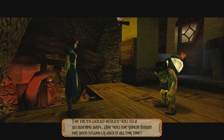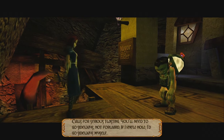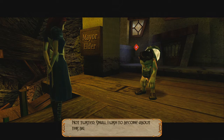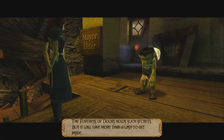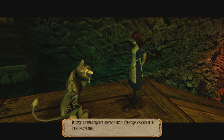'Reduce you to a blabbering baby. Are you the savior rabbit has been telling us about all this time?' I shouldn't think so, but I'm a person, and just now I wish to get very small — about this big. 'Calls for serious twisting. You'll need to go sideways, not forward.' If I knew how, I'd go sideways myself. 'The fortress at Doors holds such secrets, but it will take more than a wish to get inside. Doors have locks, locks need keys which you don't have. Let's hope the doors are open. And if not, there may be more than one way to skin a cat, if you'll pardon the expression.' Most unpleasant metaphor. Please avoid it in the future.